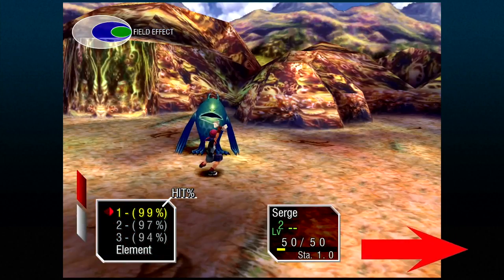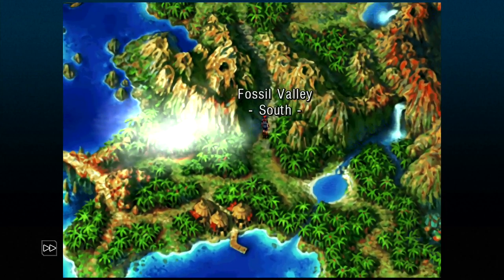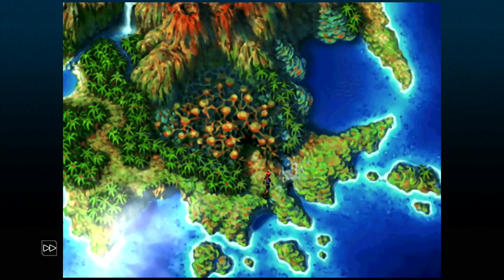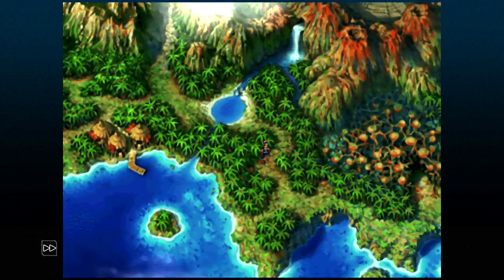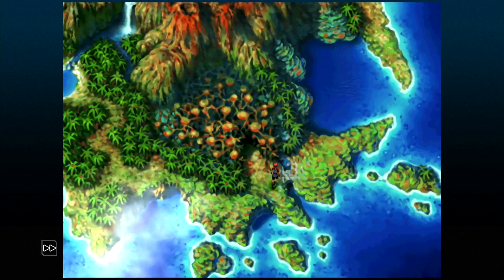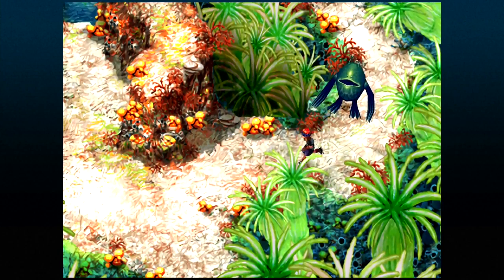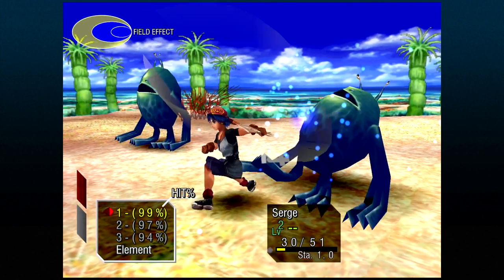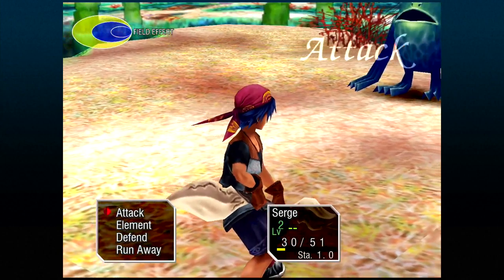Another brand new feature is a fast forward button on the triggers, so you can make your character run extremely fast across the map or slow it down. I never really needed it, but it's a nice novelty. They've also added the ability to turn off random battles and an auto battle mode.